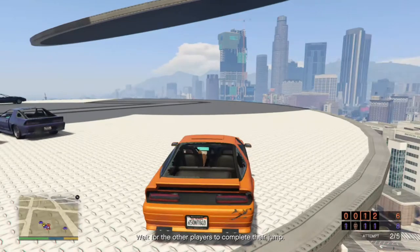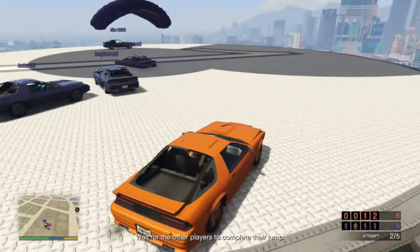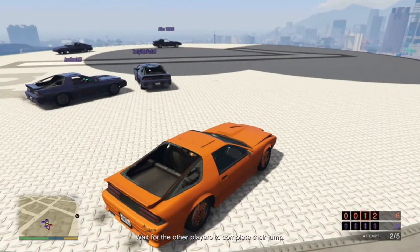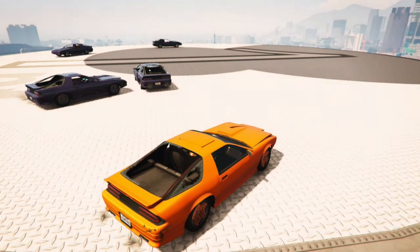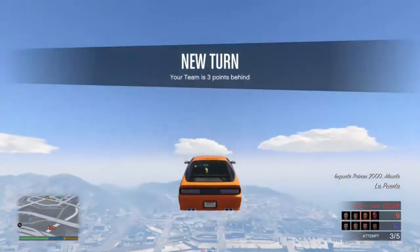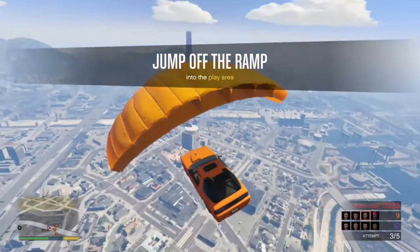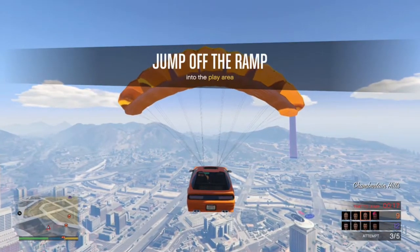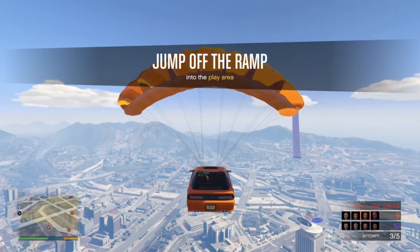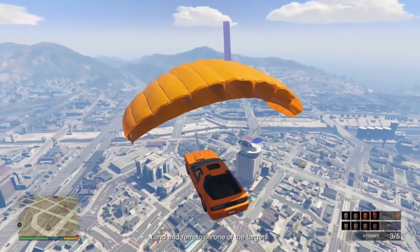These are not easy to land on, but some are a bit easier than others. You've got ones that are straight and ones that are angled. Number one being the largest — everyone can get on that. Number two is slightly smaller, but again everyone can get on it. Three is a bit snug, but you can all get on it. Number four is when the fighting starts to happen, and number five — only one person can get on it, or in some cases on some maps, maybe two.